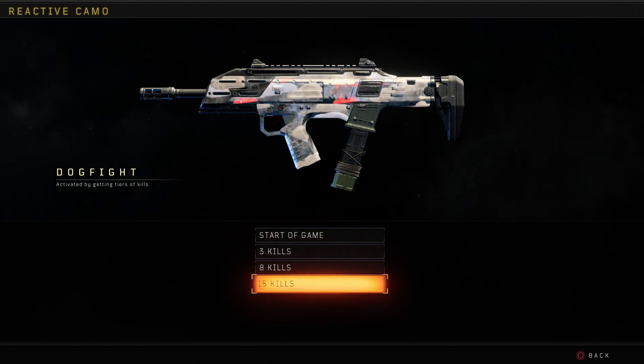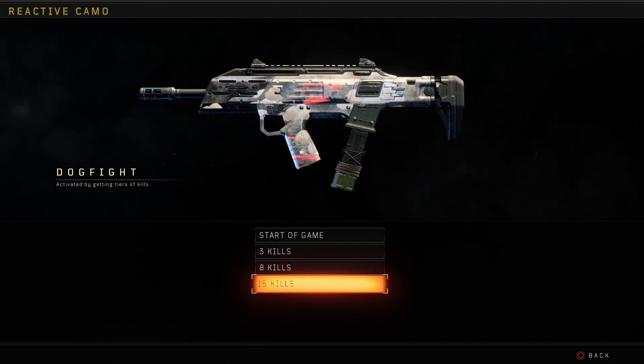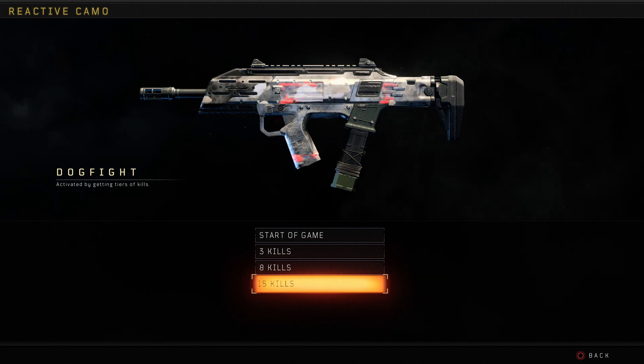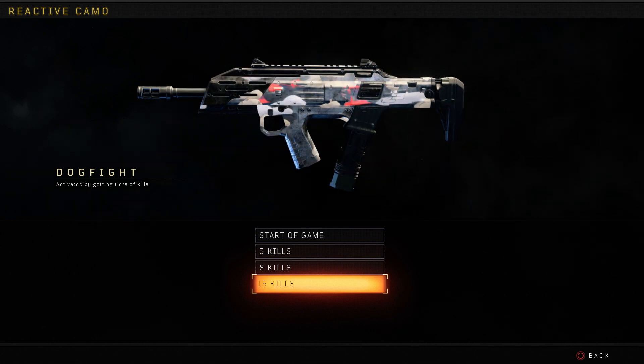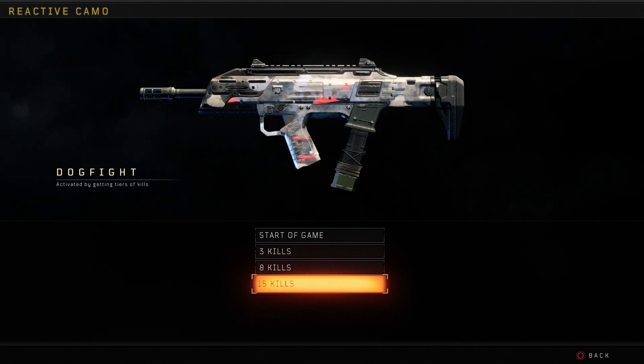Finally, at 15 kills — this is the final one. This is pretty much the maxed out dogfight reactive camo for the Spitfire. It does not have to be 15 kills without dying — it's just 15 gun kills in the game and you will get this. Some clouds in there, a couple of little red planes as well. We're going to hop into some gameplay and see what we can do.